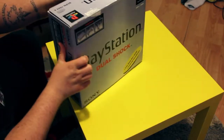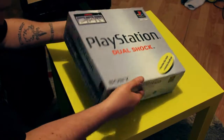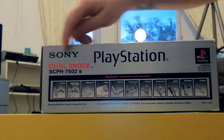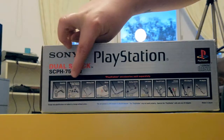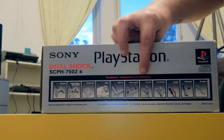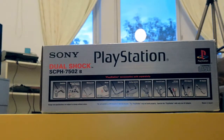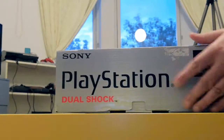Let's have a look at the side of the box because you've got all the different peripherals that are available — all the different controllers, memory card, the mouse, the multi-tap, the analogue joystick, link cable so you can link consoles together, which was never something I ever did, and obviously different cables as well. The amount of different things you could get for this were great.